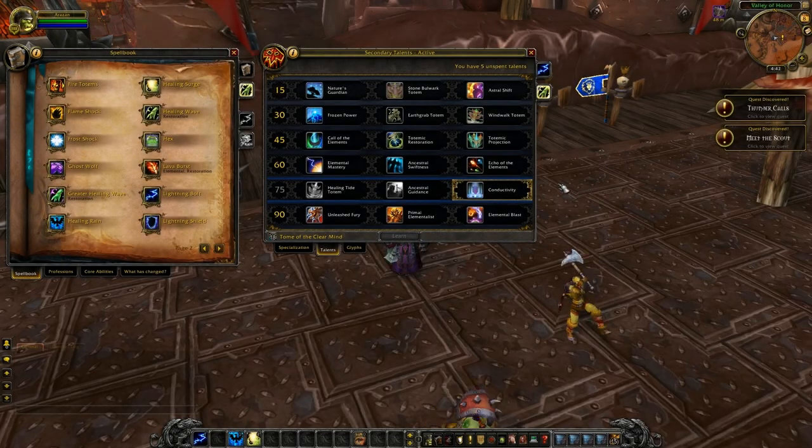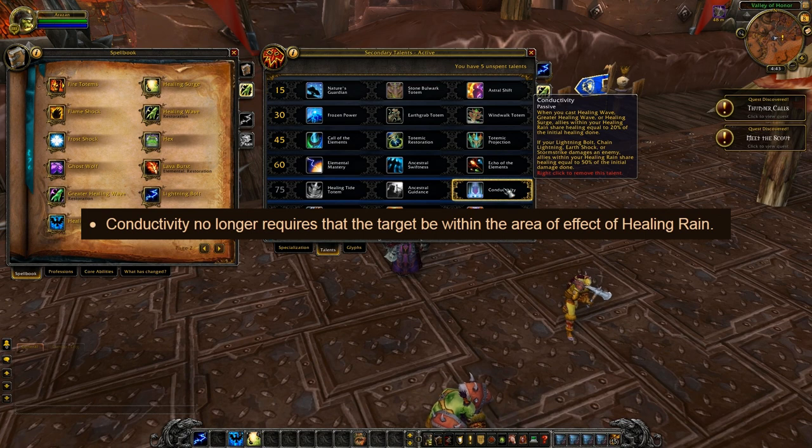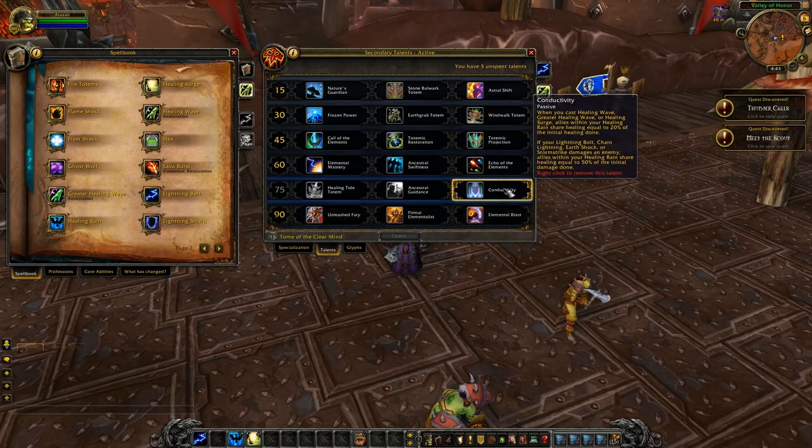A change now for restoration shamans — it doesn't actually say it in the patch notes, but Conductivity, the level 75 talent, no longer requires the target to be within the Healing Rain. This means that so long as your Healing Rain is down, all of your party will receive 20% of the healing done. Conductivity is a talent I disagree with — I think it should be a passive ability for restoration shamans, because I really doubt that many elementals and enhancements would use it.